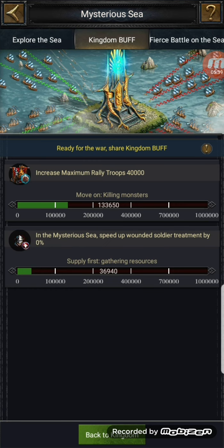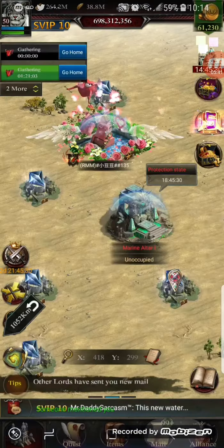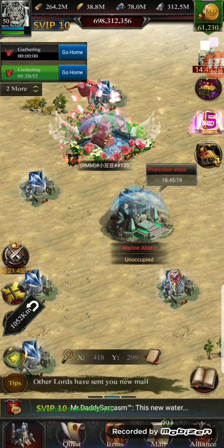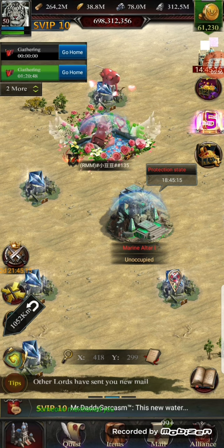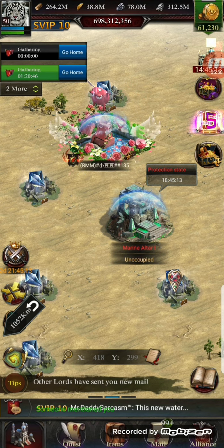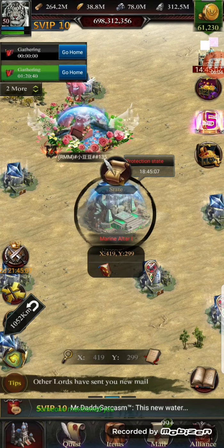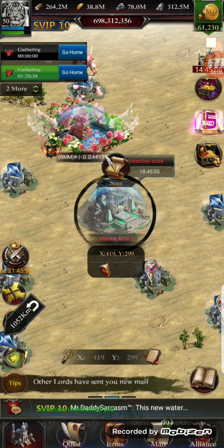As for these black gold stones — how valuable they are and where you can use them, I actually haven't figured that out yet. I apologize, I haven't done a lot of research into this. I saw it was open, checked other people's channels, nobody had posted about it, so I thought — let's get in there first. This is marine altar one and it's under protection status for at least another 18 hours.